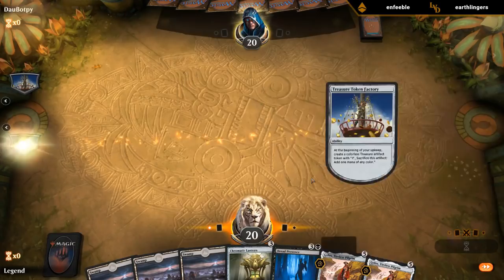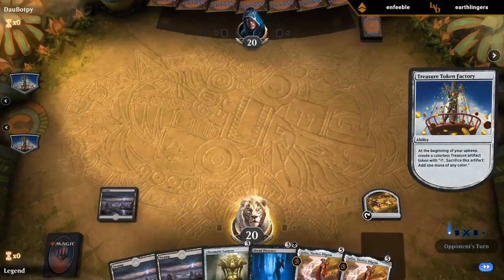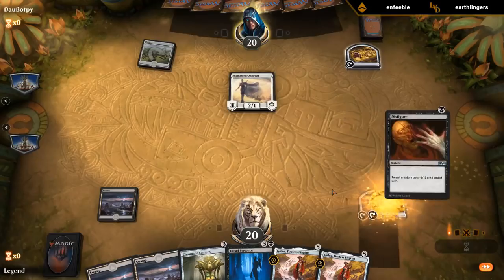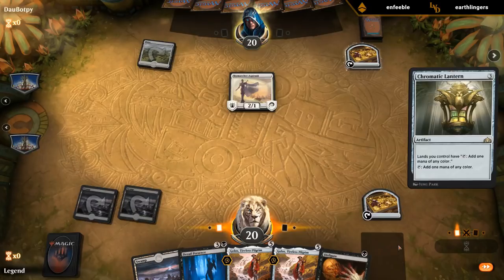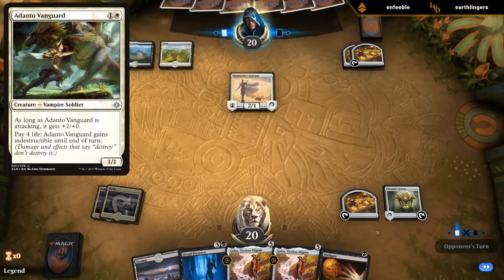We're on the play and the hand seems fine — early Lantern into copies of Golos to find our Strongholds and Dread Presence to draw some cards. Turn one Skymarcher Aspirant — could be Mono White or Vampires. I'll just play Lantern and keep up a Disfigure. Am I going to Disfigure the Aspirant? I think I'll wait at least one turn to see what else they play — if they play an Adanto Vanguard I might want to save it for that.